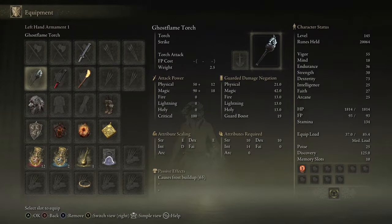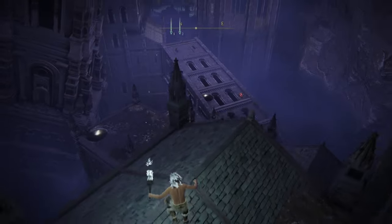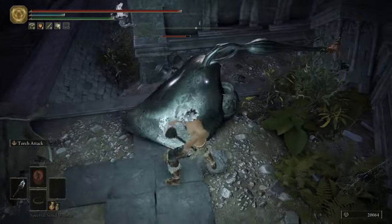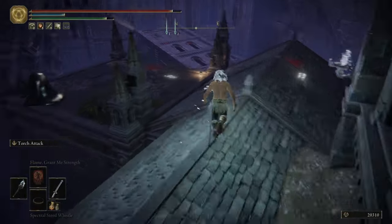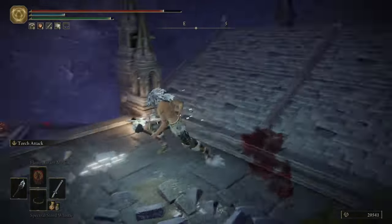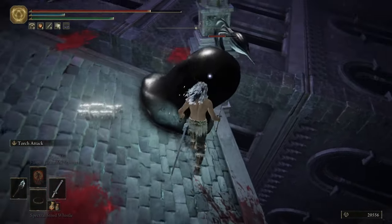This one actually causes frost buildup and scales with magic — so it scales with Intellect as well. It has the same ash of war called Torch Attack, but it does frost damage as opposed to fire damage like the other ones. Testing it out, it only does 90 damage — my katana one-shots them — but I'm not specced for Intellect and it's not a leveled-up torch. I really like the way this torch looks compared to the others.